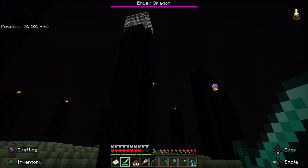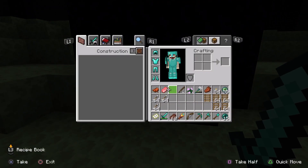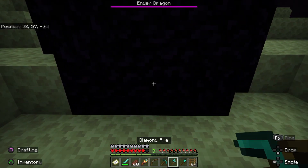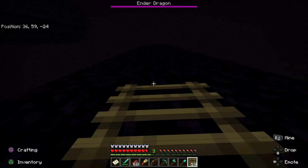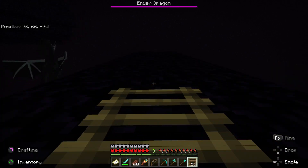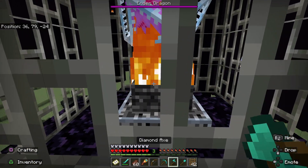Find the dragon at the center of the island and look at all the obsidian pillars around her. You will need to break the end crystals at the top of these pillars before you fight the dragon. They shield and heal her, so it can be an endless fight unless you break these crystals. Use your ladders or scaffolding to climb up the pillars with the iron bars around them and use a pickaxe to break them.